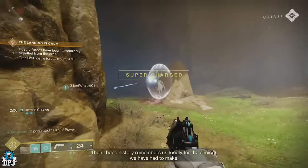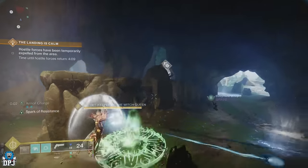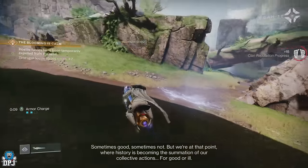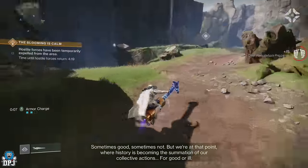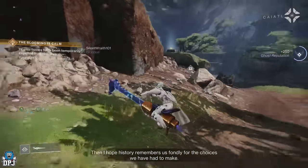Within the Landing, after you've taken out the boss of the overthrow, this secret keeper of the Witch Queen normally spawns in this spot. And within the Blooming, after taking out the final boss of that overthrow, their secret keeper of the Witch Queen can normally be found right here.